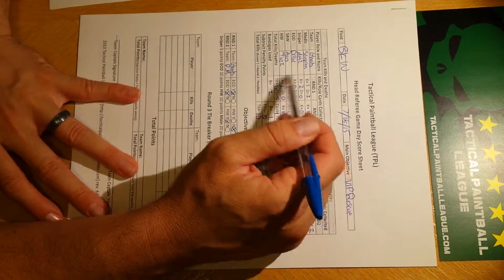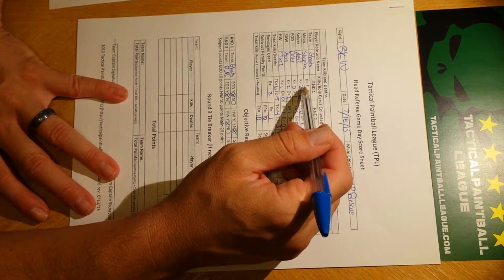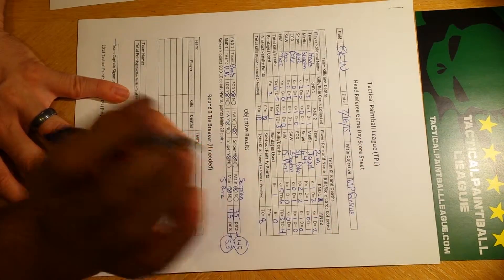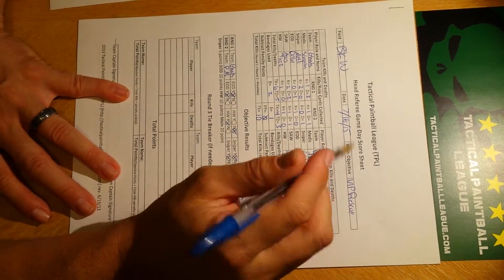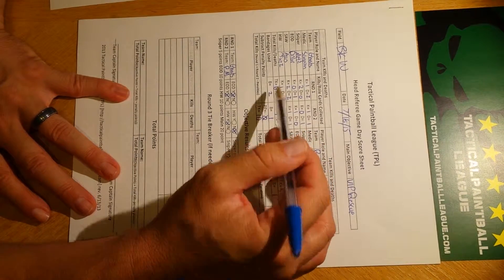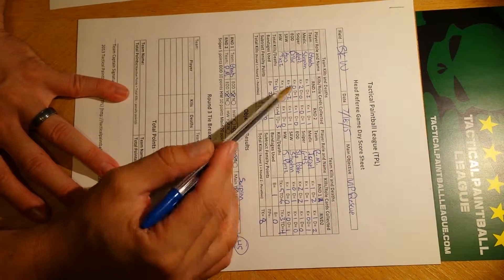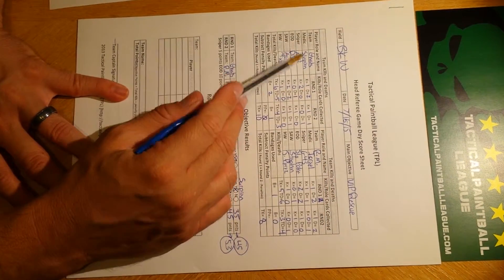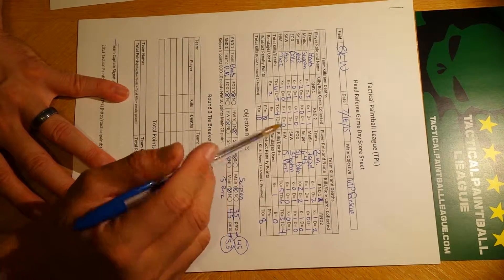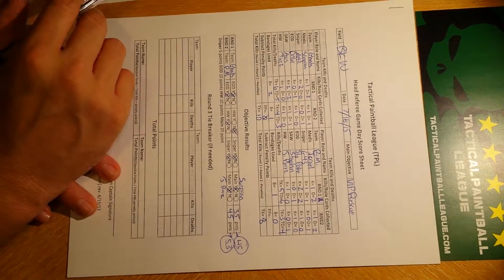A lot of times you'll get together as a team to figure out how to distribute your kills. You guys will know — I took out 2 guys in that situation, or I took out that guy with a rocket. So you can accurately assign your kills. Sometimes there are mystery kills where we don't know who got it, so you can give that to whoever you want. We also keep track of bandages — whoever's the medic, in this case Scorpion, we track bandages used. That's important.